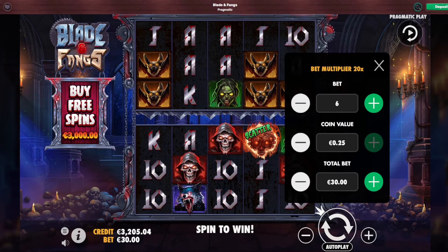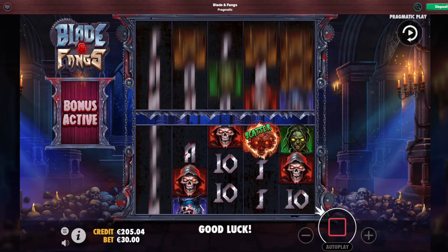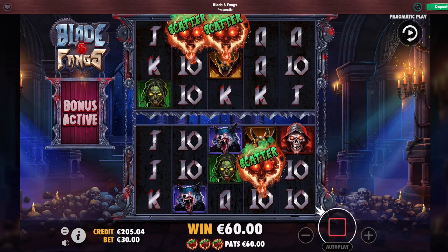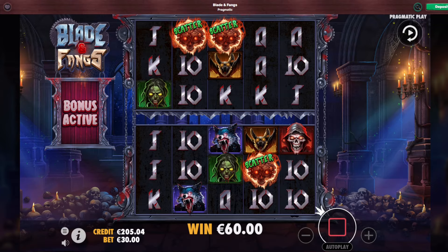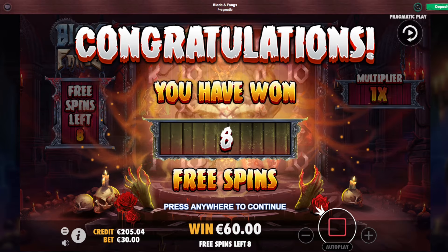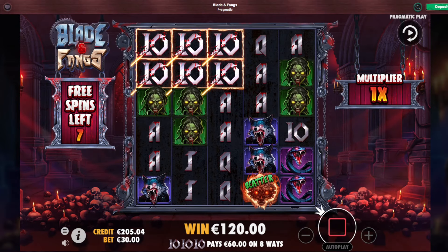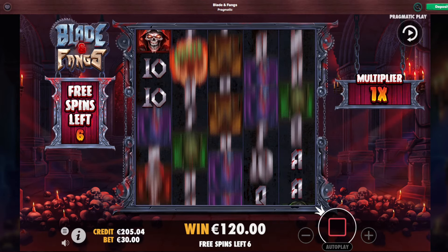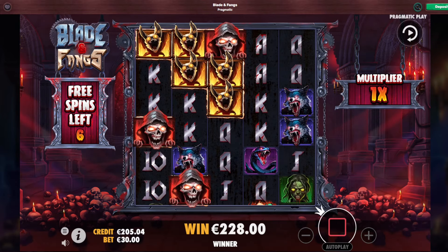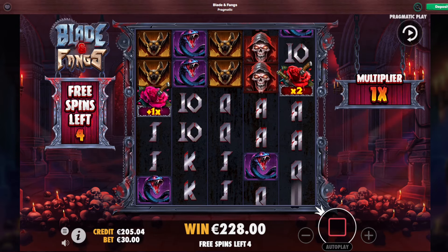We're gonna buy one more — 3,000 euro bonus buy. You really need extra spins on this, so let's hope in the bonus itself we get three new scatters. Bonus buy number two — we're down to 200 euro already. Blade and Fangs, make something happen. Flower, seven more. None of the flowers there. We are connecting this time, but the multiplier is still at 1x — that won't pay anything.